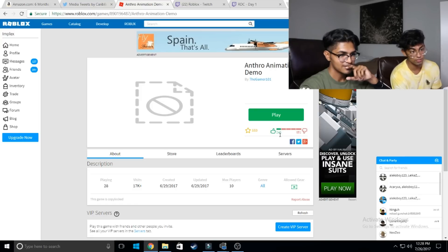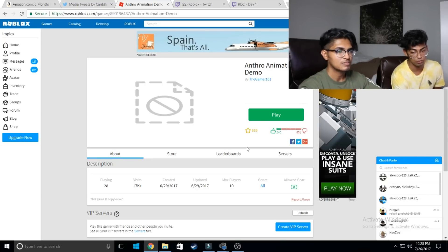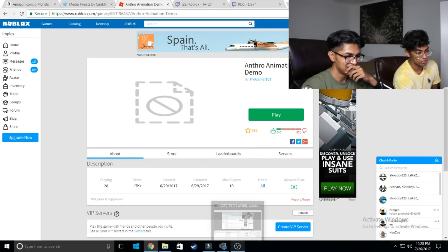Look at the likes versus dislikes — you can tell that those 240 people who liked it have no lives. It's at 951 dislikes and almost 1000 — as soon as more people find this out that's gonna go up to like 100k dislikes possibly.